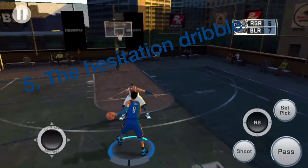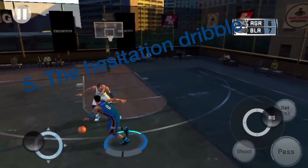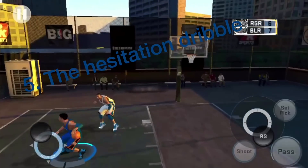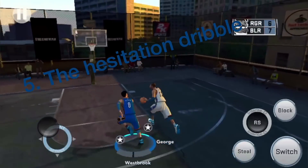Like every dribble, a hesitation dribble is used to get your defender off guard. Flick the right stick to the right or to the left depending on which hand you're using. You'll be able to get your defender off guard for an easy shot, but make sure to use the hesitation dribble correctly.